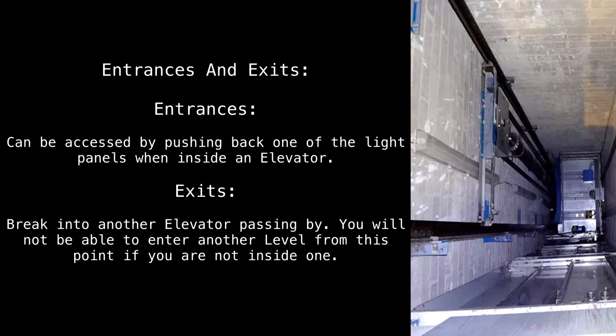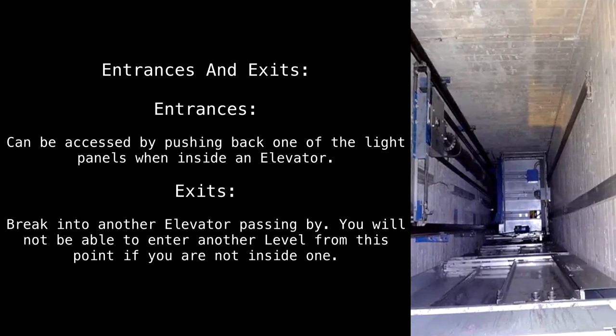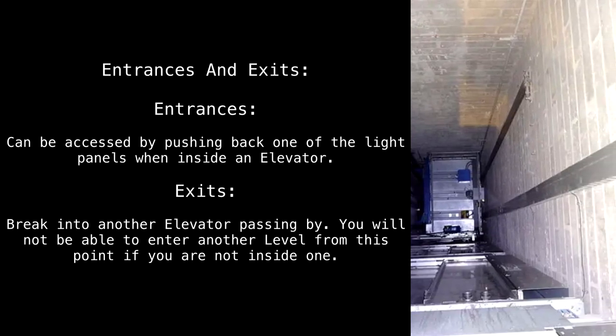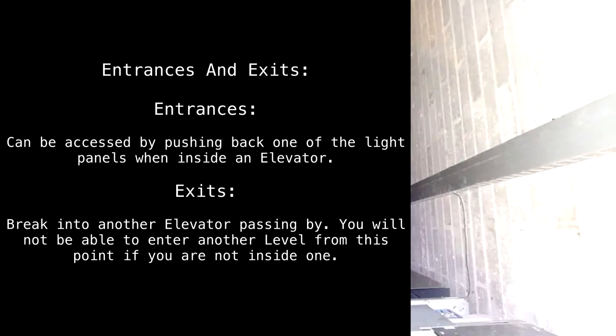Your best bet is to break into an elevator passing by. Entrances and Exits. Entrances: Can be accessed by pushing back one of the light panels when inside an elevator. Exits: Break into another elevator passing by. You will not be able to enter another level from this point if you are not inside one.